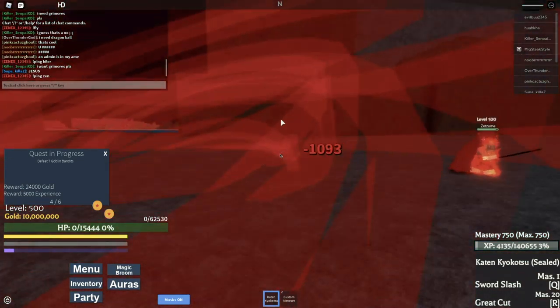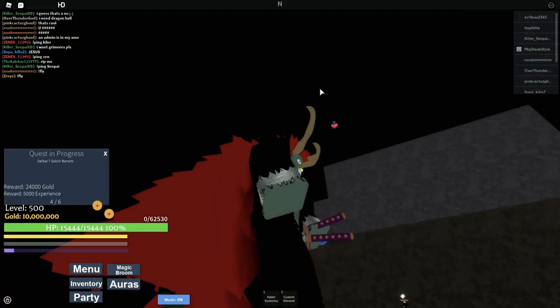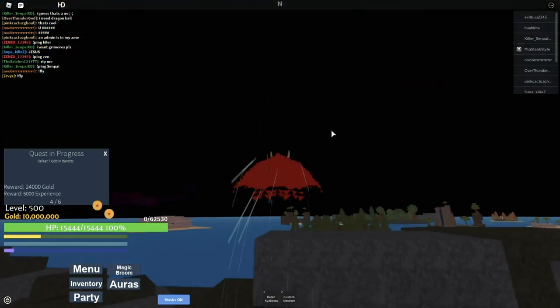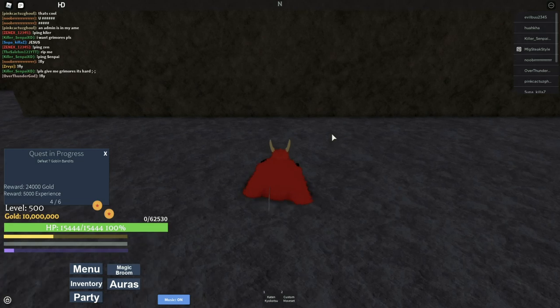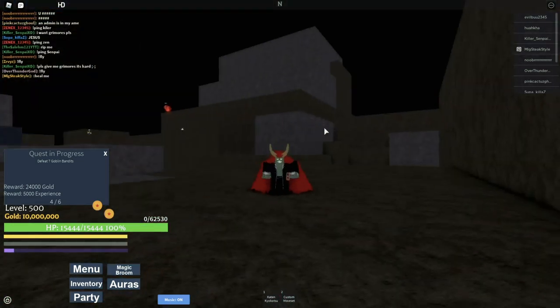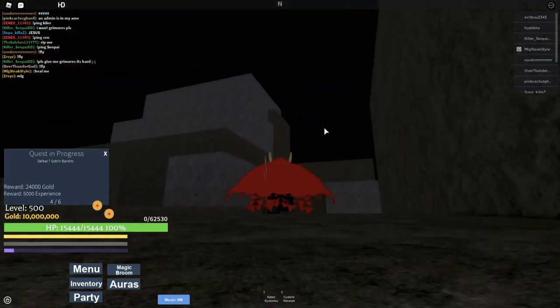Ignore the fact that there's an admin trying to kill me right now. But yeah, as I was saying - high jump: if you jump with T you don't lose any stamina. So it doesn't take stamina to jump with T or to dash. Let's go, I like that!